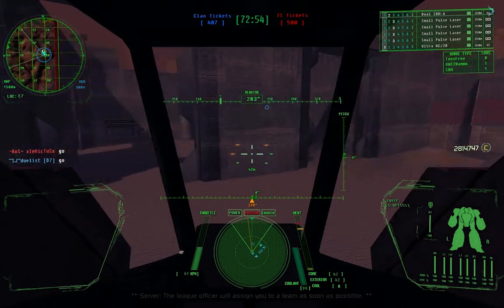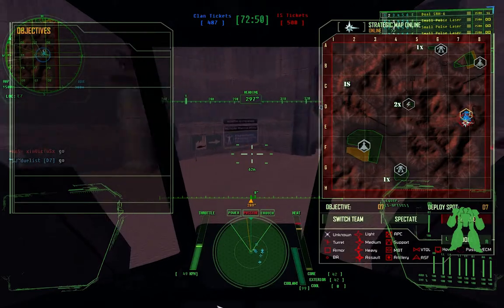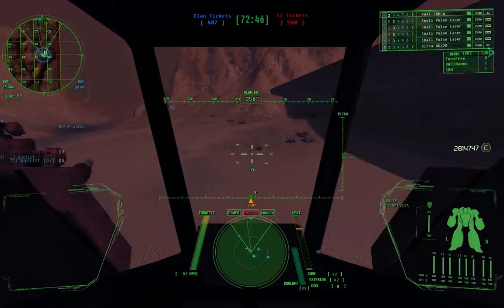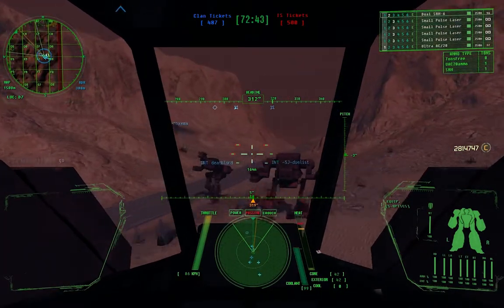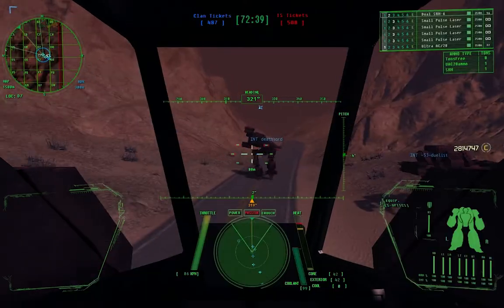Alright, kids. I will go to center-ish. Go to beta 6 and then go west. Travel speed is about 87.